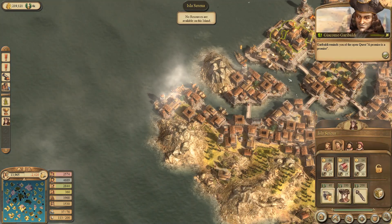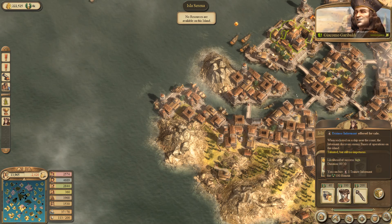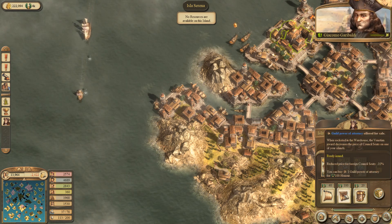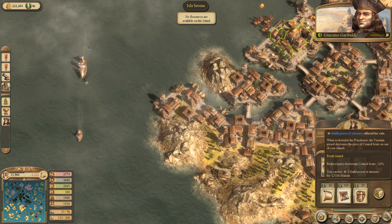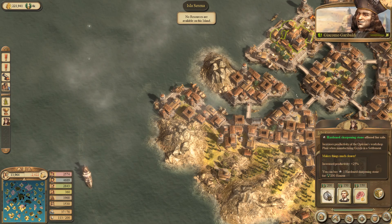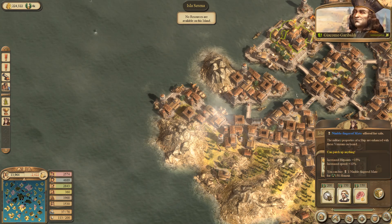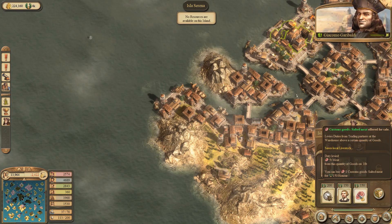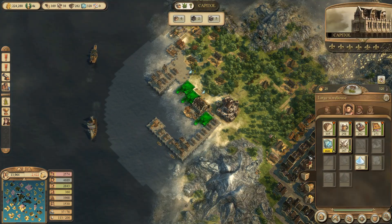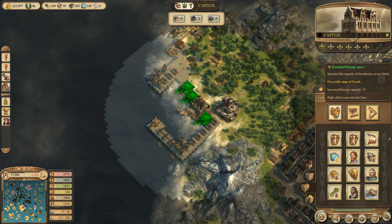I wish we had flavor text so that I would know the context. Increase the influence radius of carpenters on an island by 10%. Increase the productivity of optician's workshop for manufacturing goods. That one here would be quite interesting, as well as the meat tollwares. What items do we have socketed here?